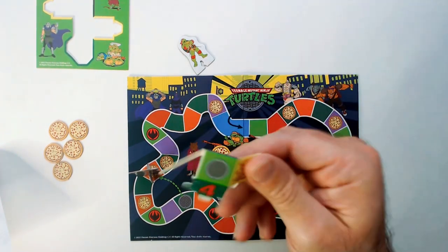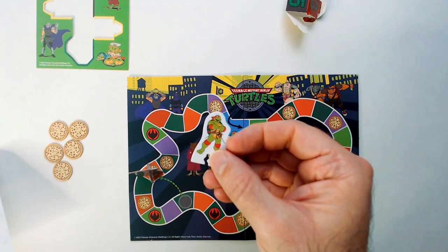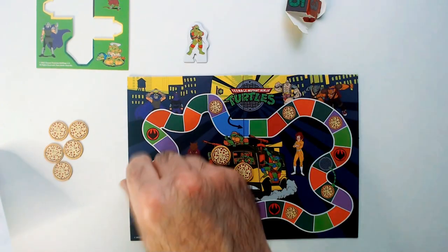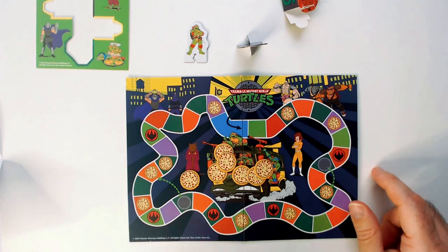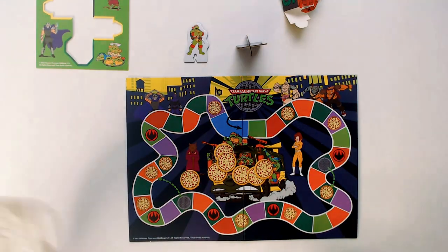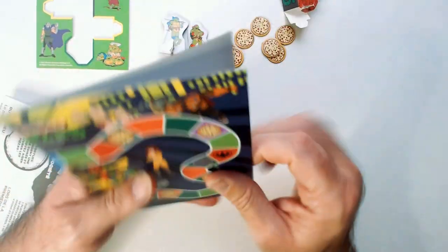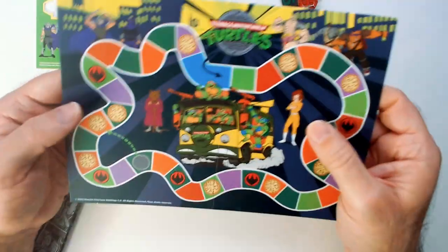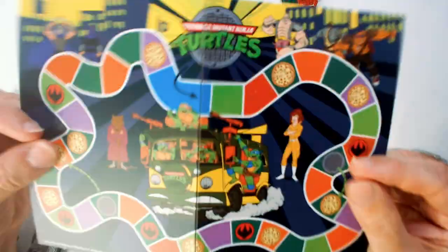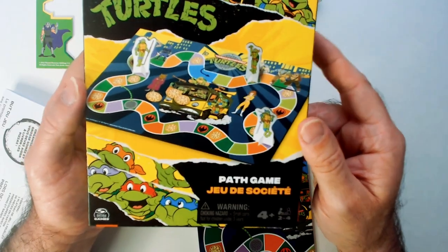Like I said, a regular die would work — make one face a sewer symbol and you don't have to deal with assembling it. The pieces are pretty small but the art's not bad — it's the cartoon art, which I do like, not the weird Michael Bay movie art. The board's colorful. First person to get all pizza tokens in wins. Two to four players, four turtles. It's a dollar twenty-five — you could keep this in your car for a quick game. Definitely aimed towards younger people, but for what it is, not the worst. That is the Teenage Mutant Ninja Turtles path game. Thanks for watching RRR — have a good day or night wherever you are.